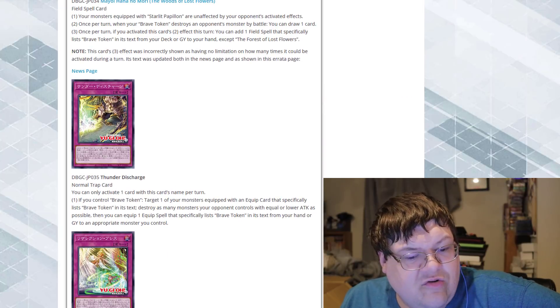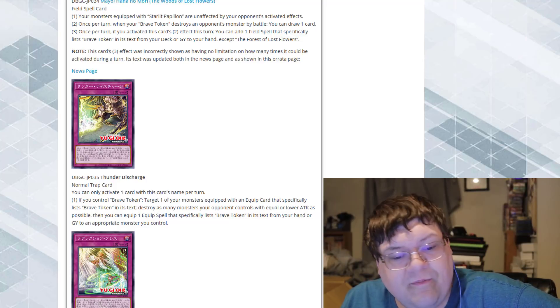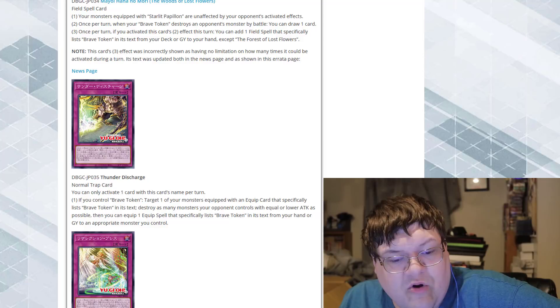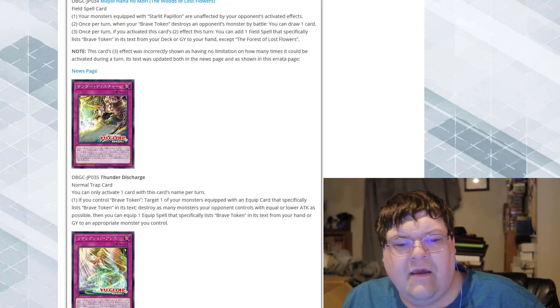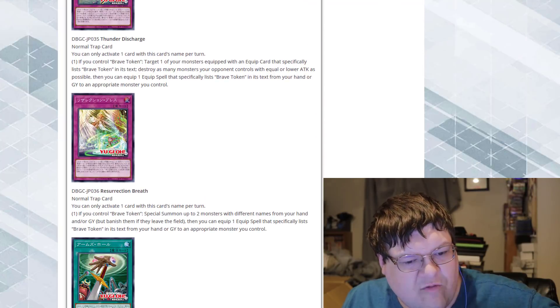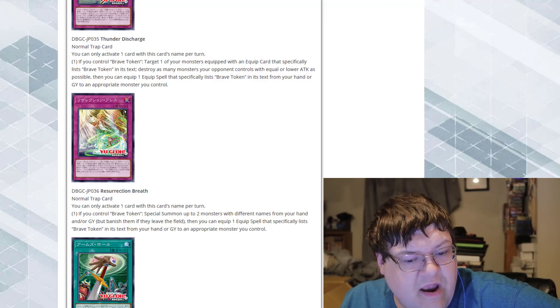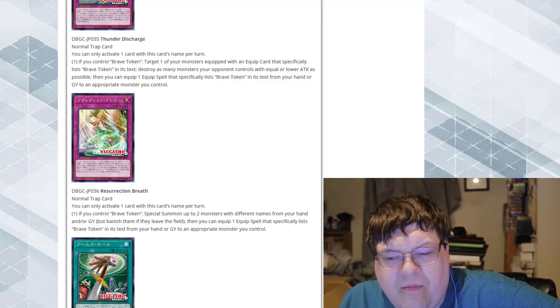So we got Thunder Discharge: if you control a Brave Token, target one monster equipped with an equip card that specifically lists Brave Token in its text, destroy as many monsters your opponent controls with equal or lower ATK as possible. Then you can equip one spell that specifically lists Brave Token in its text from your hand or graveyard to an appropriate monster you control. And our last card is Resurrection Breath: if you control a Brave Token, special summon up to two monsters with different names from your hand and/or graveyard, but banish them when they leave the field. Then you can equip one equip spell that specifically lists Brave Token in its text from your hand or graveyard to an appropriate monster you control.